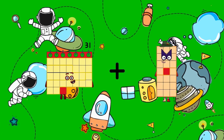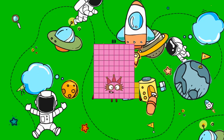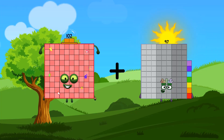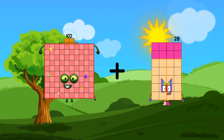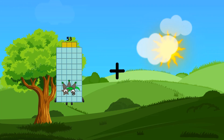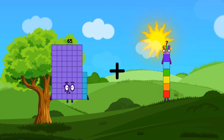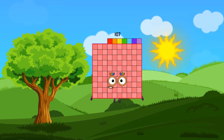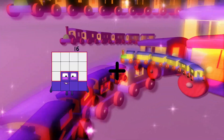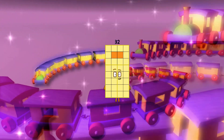Thirty-one plus fifty-two equals eighty-three. One-hundred-two plus twenty-eight equals one-hundred-thirty. Sixty-five plus forty-two equals one-hundred-seven. Sixteen plus sixteen equals thirty-two.